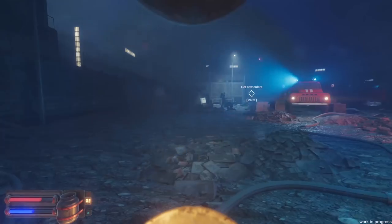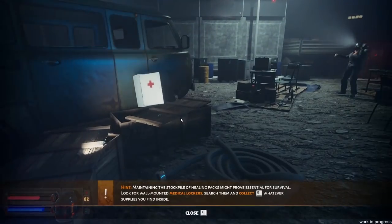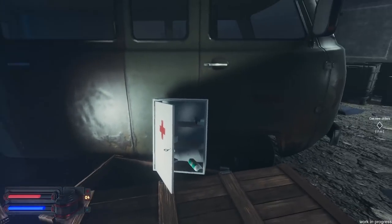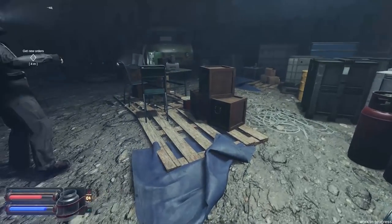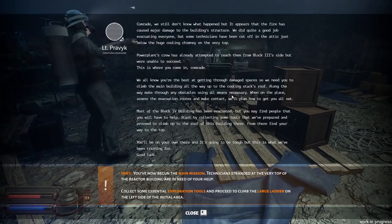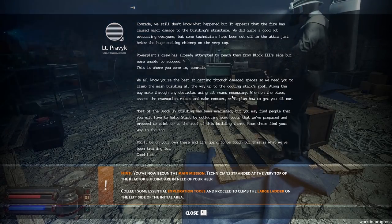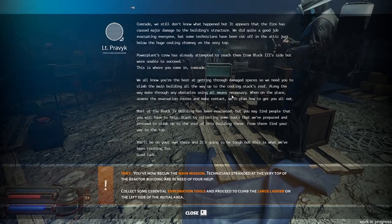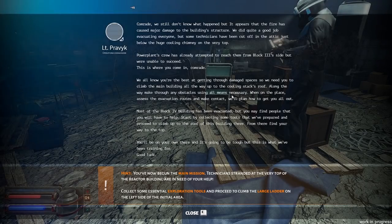There's the commander — he's on the phone. We still don't know what happened, but it appears the fire has caused major damage to the building structure. We evacuated everyone, but some technicians have been cut off in the attic, just below the huge cooling chimney at the very top. Power plant crew already attempted to reach them from Block 3's side but was unable to succeed. We need you to climb through the main building all the way to the top of the cooling stack roof. Along the way, make through any obstacles using all means necessary. Access evacuation routes and make contact — we'll plan to get you all out.